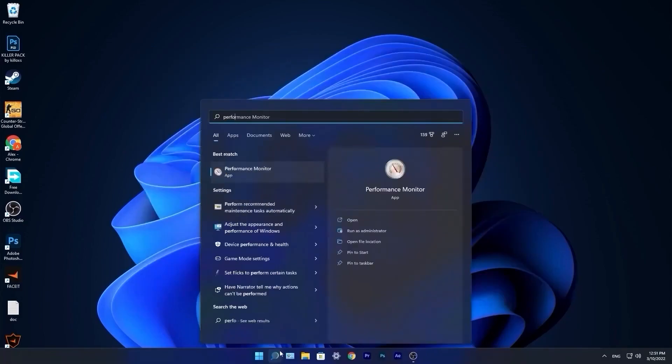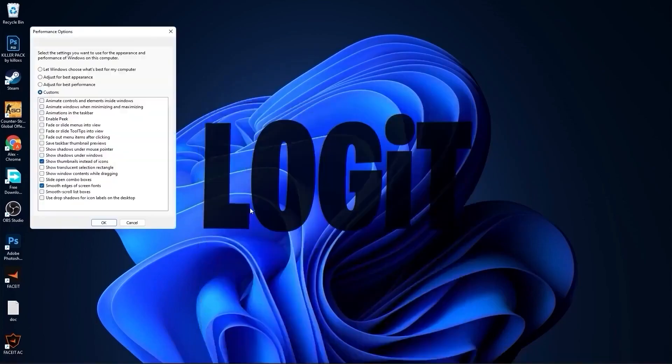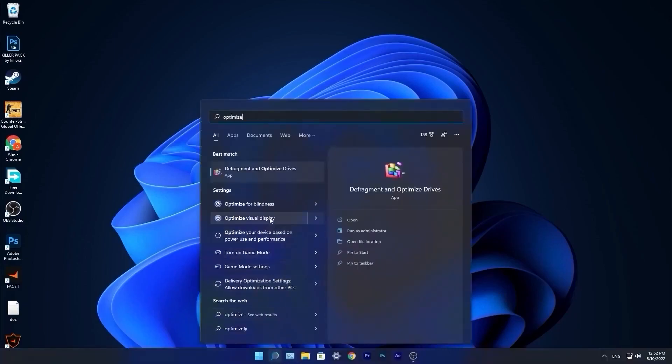Go to the search bar, type Performance, and press Adjust the Appearance and Performance of Windows. When the page pops up, check Adjust for Best Performance, then also check Smooth Edges of Screen Fonts and Show Thumbnails Instead of Icons. Press Apply, then OK.